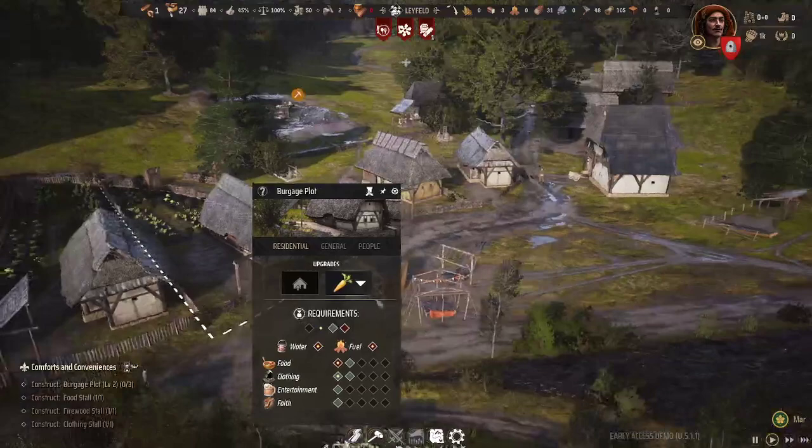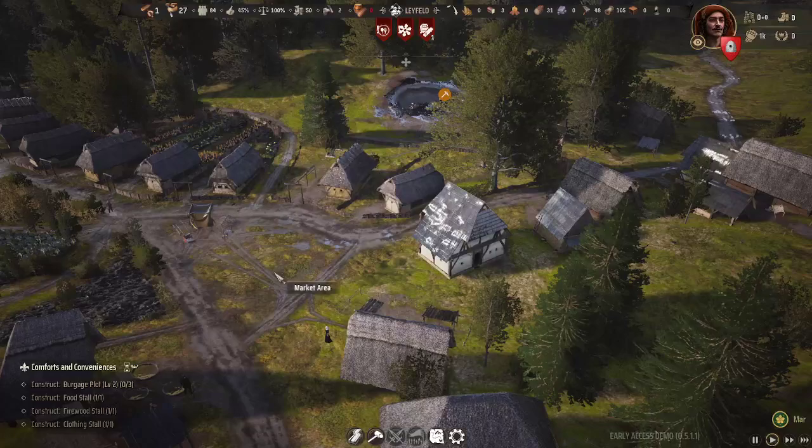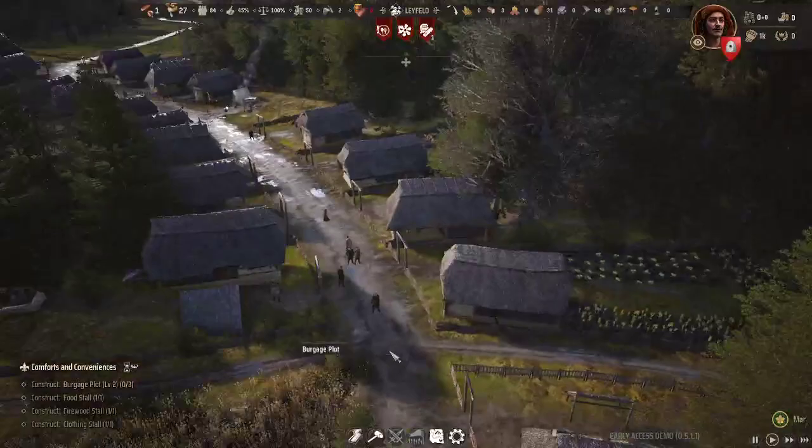Once you've got all that, you can upgrade the burgage plot to level two. In the demo there's not much purpose other than aesthetics, but once done they get a nice wood-look building. Unfortunately in my save file I've got a bug where everyone's frozen in place so I've got to restart, but that's all right.